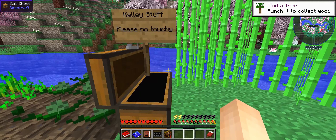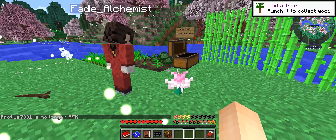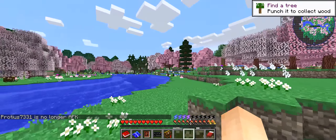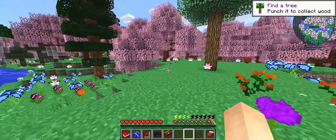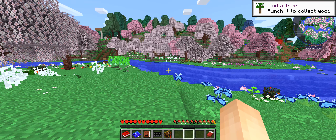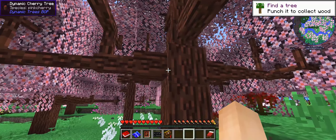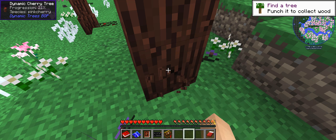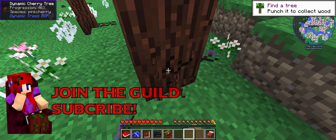There's food and Kelly's stuff - no touchy! Okay, I'm touching. Sassy, quit it. I'm also going to reorganize it. All right, we got to find a tree so we can punch it. Let's gather wood further away from here because this is pretty spawn - this might be where Kelly's building. They're dynamic trees, I'm gonna choose this massive one. I don't know if it will work fast or not.